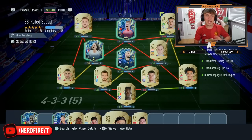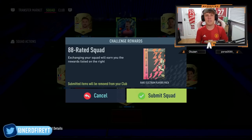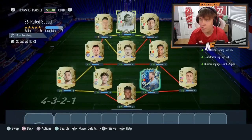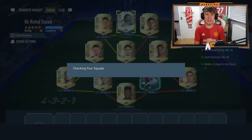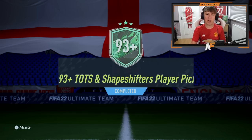This player pick is ridiculously expensive. This is the 88 squad — we're putting three TOTS in there, including Gwendozzi, Brozovic, and Tanasi. First one, we're completing. We're going to complete the cheaper one right after. There's a rare extra players pack — let's open it up, you never know. We get a board. On to the other one — squad two. We're getting Sanchez and Diaz gone. I've got his red pick. Let's submit it. We have completed the 93 plus Team in a Season and Shapeshifters player pick.